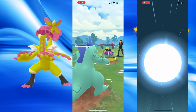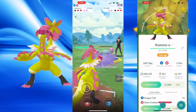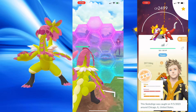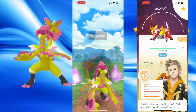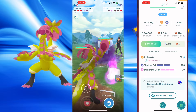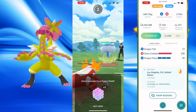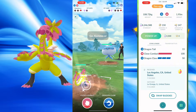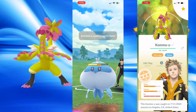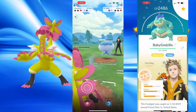I did get a Bagon before, and I stopped using premium incubators, just filling up with the event eggs — seven kilometer eggs — and used my free incubator. But I got insanely lucky with Shiny Jangmo-o. It's a total surprise and it is really good in Ultra League meta. I already have a built-up Kommo-o, but for the content it's fun. There are so many Water types, plenty of Ice and Dragons, but this beast is a tank.